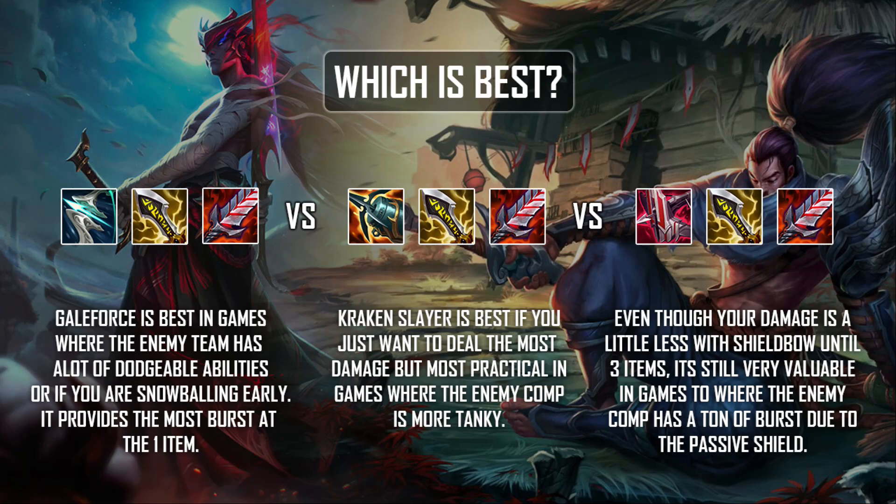Now that we've done all the tests, which build is the best? The answer is none of them, which is actually a really good thing — you have so much diversity with the different build paths for Yasuo and Yone. Galeforce, Kraken Slayer, and Immortal Shield Bow can all be viable right now, and it really just comes down to the situation. Galeforce is best in games where the enemy team has a lot of dodgeable abilities, or if you're snowballing early — it provides the most burst at one item, and the Galeforce active allows you to assassinate your target faster than the other two items.